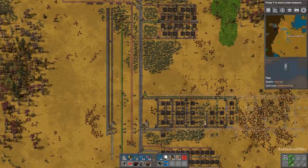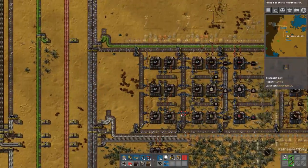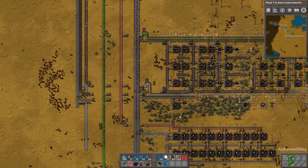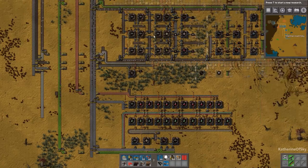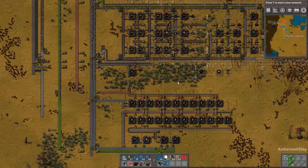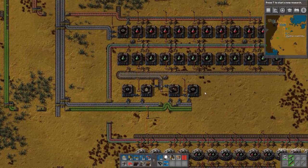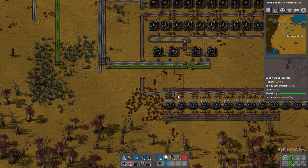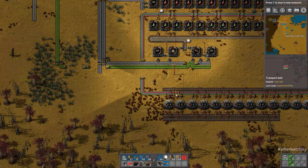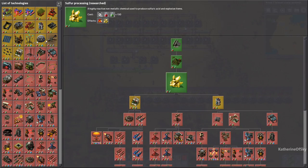I think I'm going to change things around a bit off camera because I tend to like my own mall design a little better. Also, this one has been modified by a couple of different people, so this isn't the original mall design that Mike came up with. What I'd like to do today is get some of the military science packs made because we're going to need them. Oh, I've run out of research — that's not good.